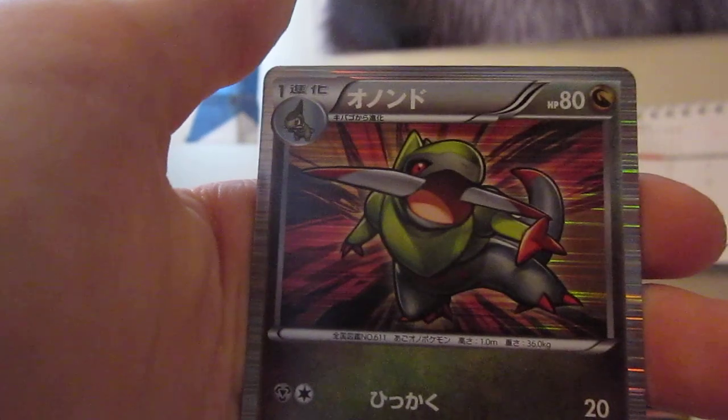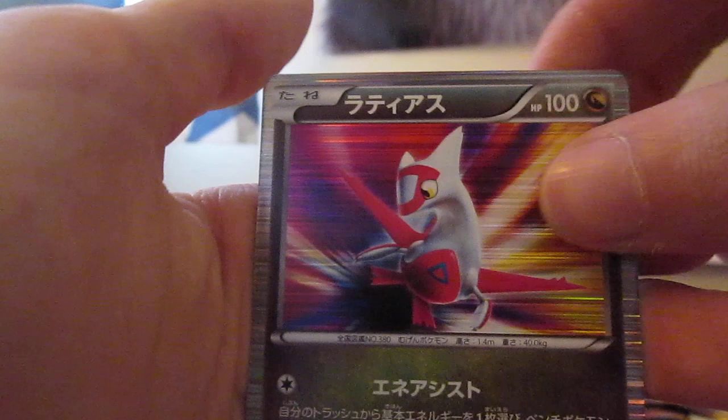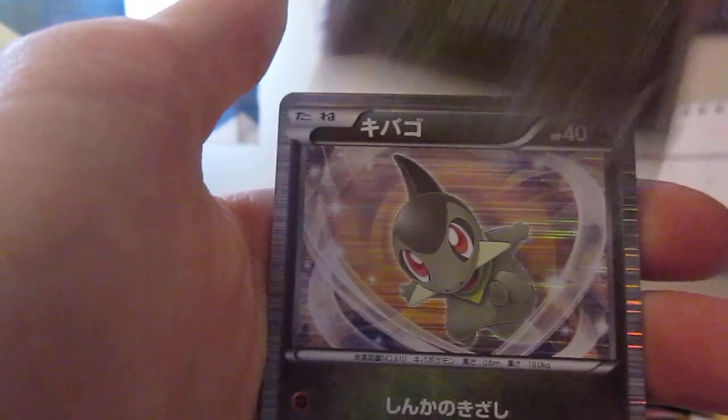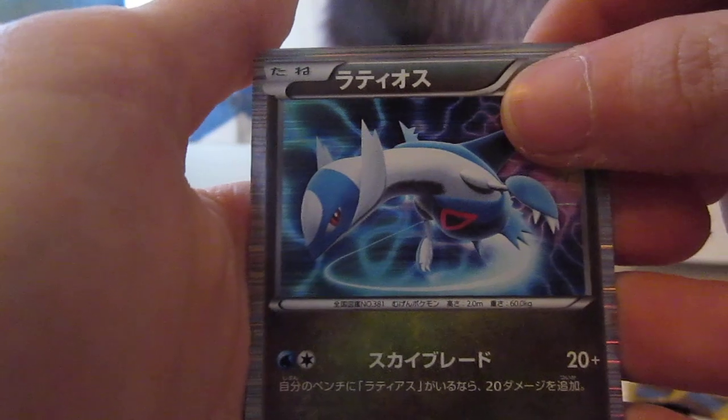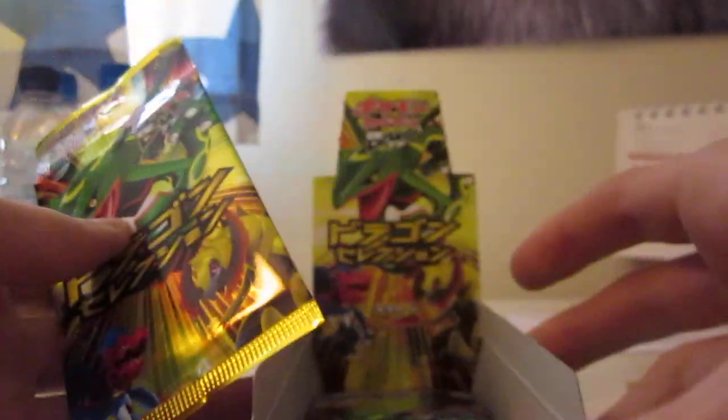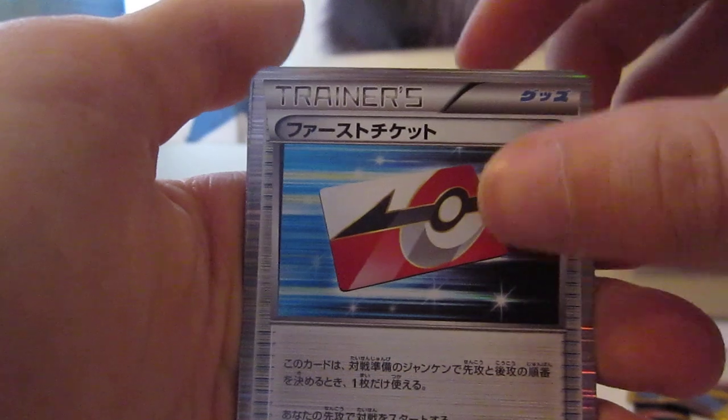Pokémon card, Rayquaza — Axew evolution, Latias, Latios. That is pretty sick. Nice to get two sort of legendary Pokémon in one pack. Well, then again they are all quite legendary — Dragonite, Rayquaza. That is pretty sweet. The artwork on these is really nice. The box is really small — you'd expect it to be bigger like the English ones, but then you realise there's only five cards per pack. I don't prefer going through loads of cards in one pack. The only thing I don't like about the Japanese packs is I can never open them — I always have to cut them with scissors, which is rather annoying, because I do like to keep some. But never mind.